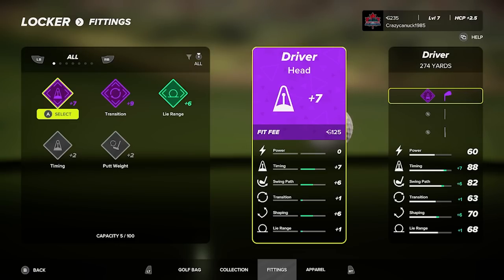Sometimes you might play and get an uncommon putter fitting, sometimes a legendary — it's completely random. You can put three different fittings on each club: a fitting for the head, a fitting for the shaft, and a fitting for the grip. For example, the driver head I have highlighted here is more timing-based: it gives plus seven timing, plus six swing path, plus one transition, plus six shaping, and plus one lie range. As you can see on the far right, that has now changed my base stats for my driver only. The more rare the fitting, the higher the fit fee to attach it.